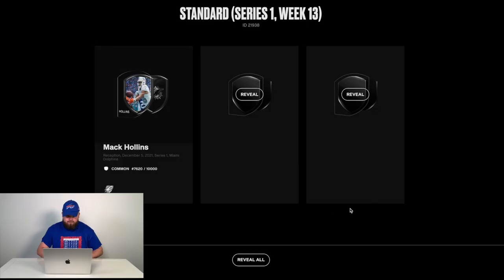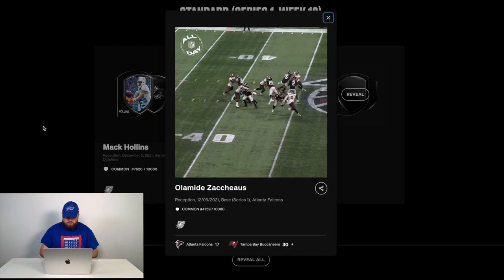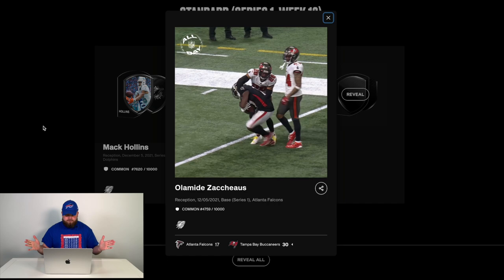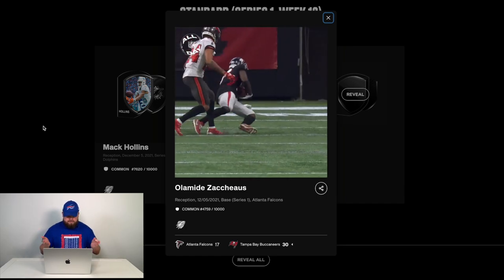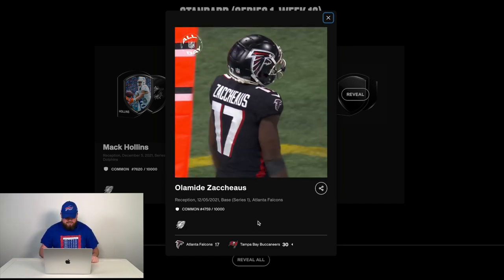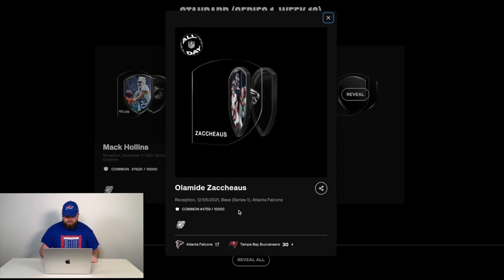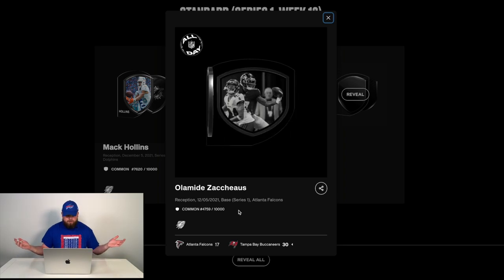Let's reveal the second one — hopefully we have some better luck this time around. Another common, and it's Olamide Zaccheaus. This is just a standard reception, also on December 5th, 2021 — obviously from Week 13. Another NFT that comes with 10,000 made, number 4,759. This one comes from a game against the Tampa Bay Buccaneers in an L for the Atlanta Falcons. Pretty cool catch by Olamide — better than a Miami Dolphins NFT, I guess.